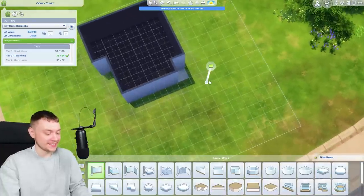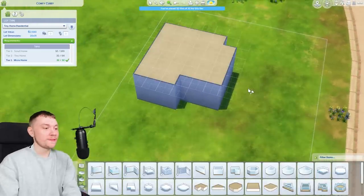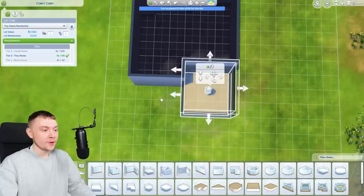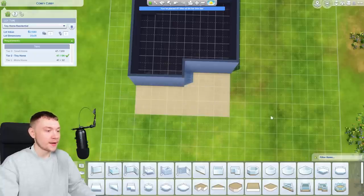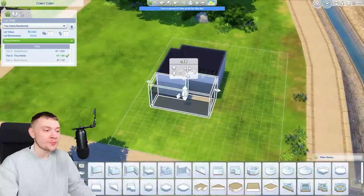I feel like that would be a lot easier to do. We could try and make it a micro home - that is very, very small, I admit. I may have underestimated this challenge. Although one thing I find kind of dumb about the pack is if you place foundations, it counts towards the lot size, the tile size, which I think is so weird.